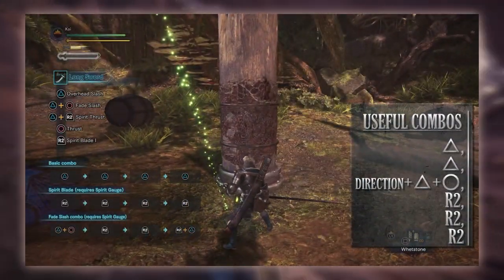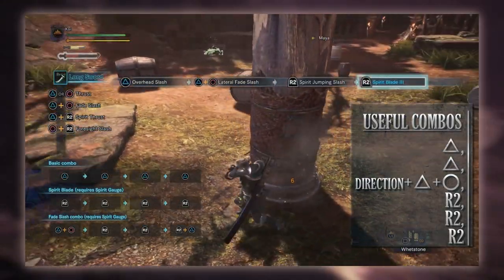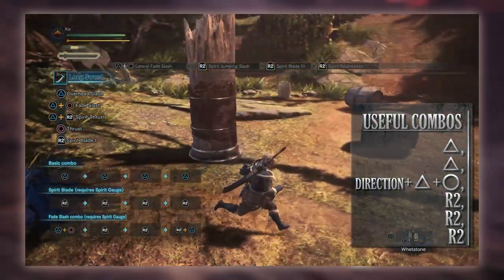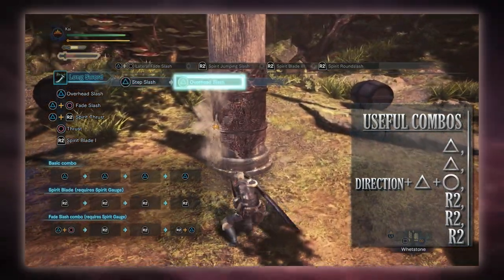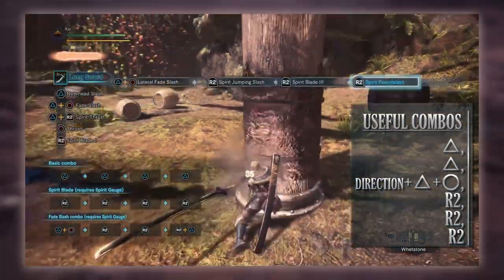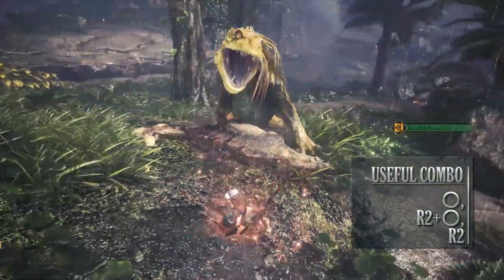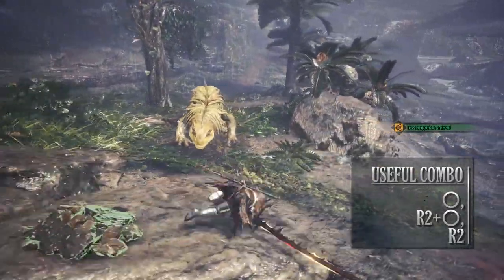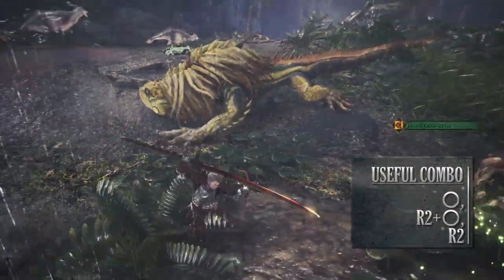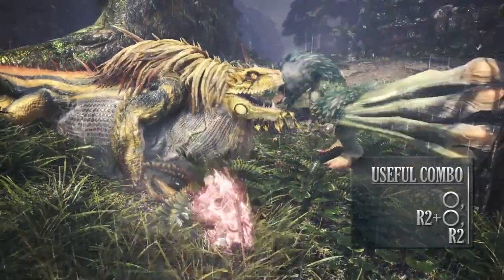A more advanced combo is the Fade Slash combo — Triangle, Triangle, then into a Fade Slash (back/left/right with Triangle and Circle), then immediately into the remaining Spirit Blade combo: R2, R2, R2, with the final hit being a Spirit Round Slash. Whilst a slightly longer combo, it makes use of the Fade Slash to reposition yourself and continue attacking. Next is the Foresight Slash combo — press R2 and Circle as you anticipate a monster's attack. When you see that attack coming, the successful Foresight Slash (timed correctly) can be followed up with R2 to perform the Spirit Round Slash and upgrade your Spirit Gauge by one.